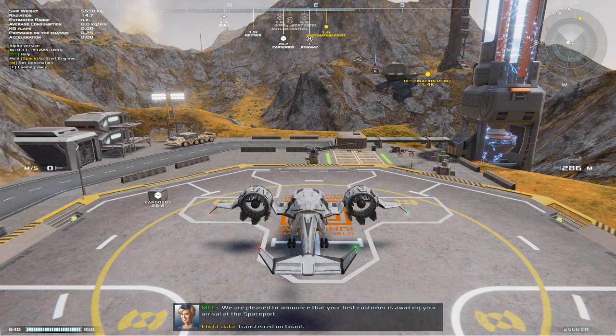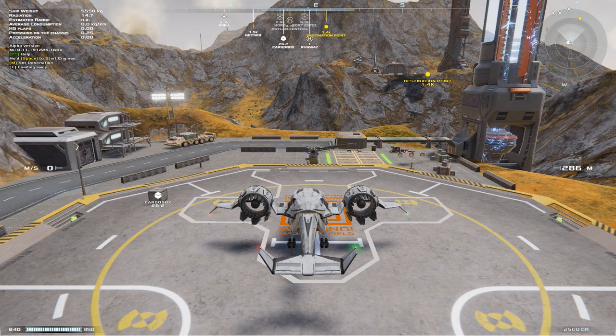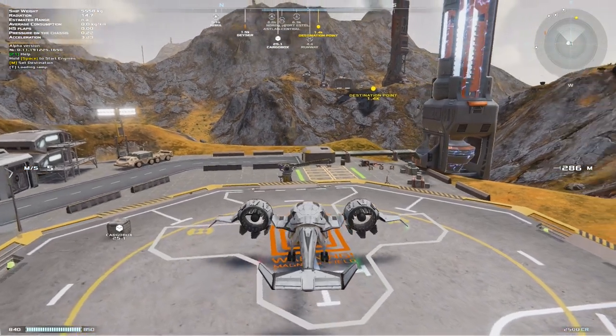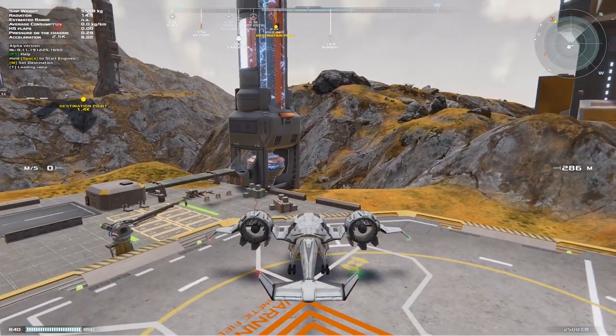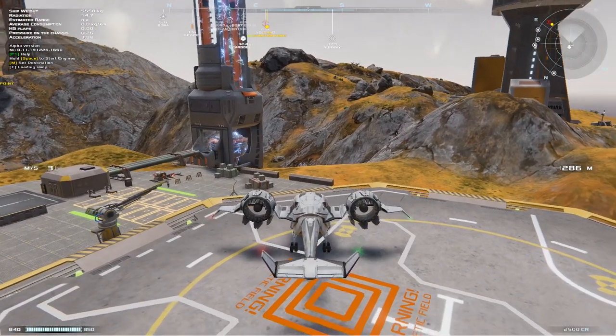Welcome to Aslan, the galaxy's most promising colony. We are pleased to announce that your first customer is waiting your arrival at the spaceport. Flight data transferred on board. So we've got some flight data. You can see there's a destination point 1.4 kilometers from us — it's the yellow dot in the top right. We're going to fly off to that and start making some money. There's a cargo box next to us. We could actually pick that up. You can navigate the aircraft on the ground using the WASD keys. If you back up to packages, you can pick them up.